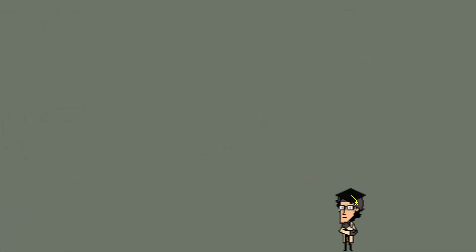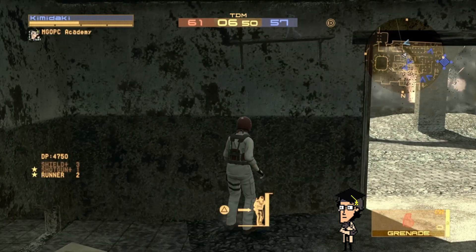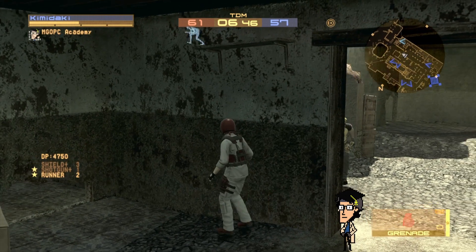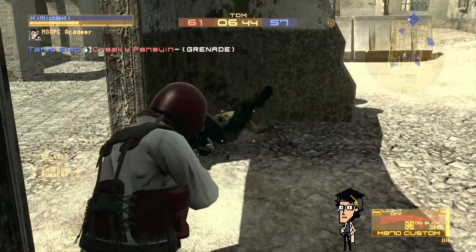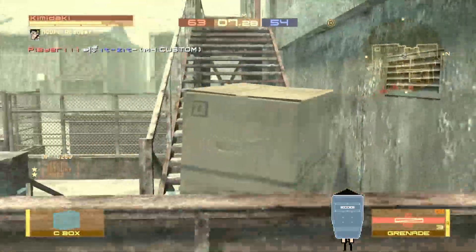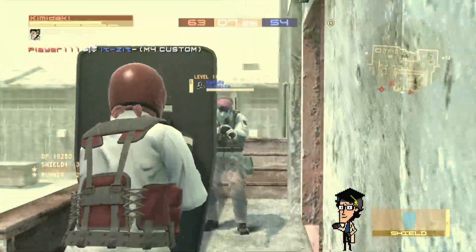So how are these two playstyles complementing each other? Shotguns are great at defence and enjoy approaching foes, but they can struggle out in the open and prefer to stay behind cover. By having a shield on hand, you are essentially taking cover wherever you go, allowing you to traverse the battlefield more easily.